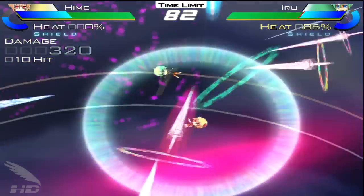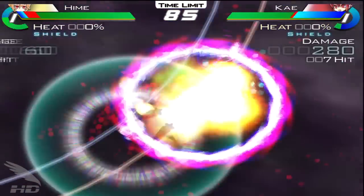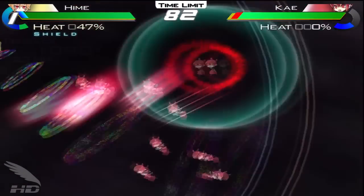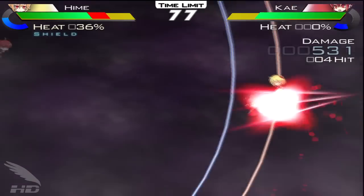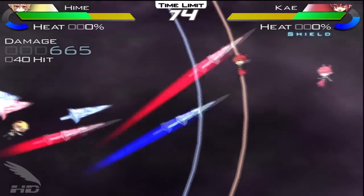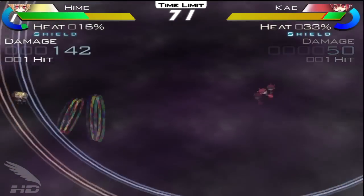Each character has a main direct attack, a scatter attack, and a dash button mapped to the controller, and different combinations of these buttons will yield different attacks. There's also a melee shift mapped to the L1 button that allows for a powerful close-range attack to be activated while it's held down. In addition, there is a special attack button mapped to Triangle, which can be combined with the other attack buttons for different special attacks, which use varying amounts of the special gauge by your life bar.